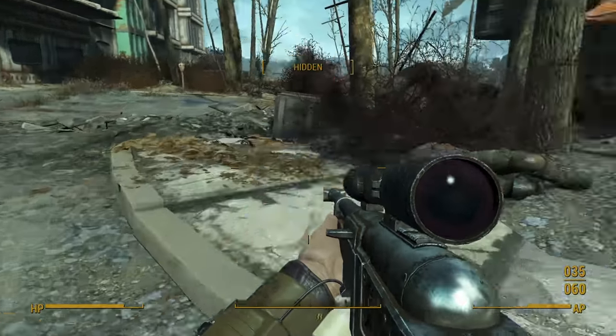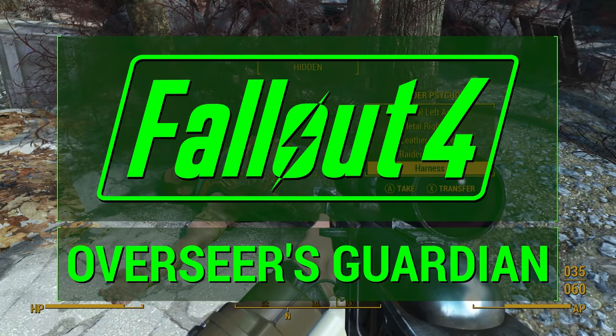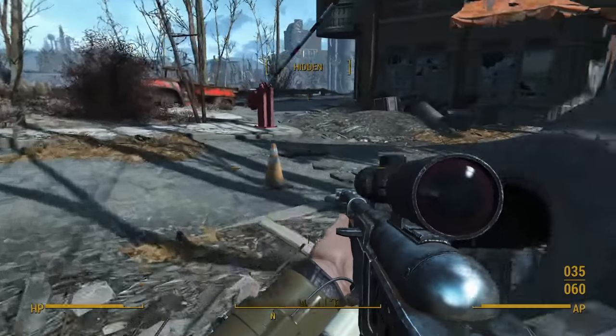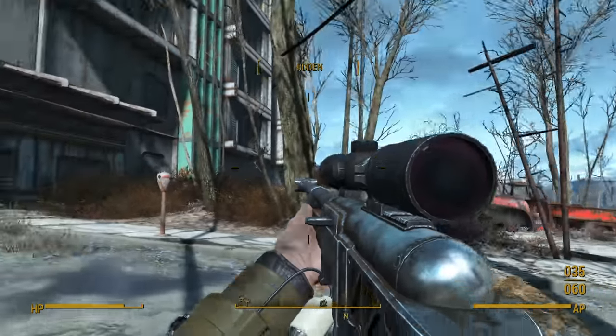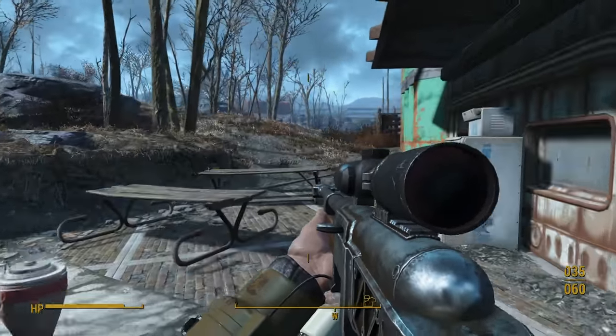Today I'm going to show you how to get the Overseer's Guardian, which is a sniper rifle with a very unique modifier. It's very, very good. First we'll look at the location of this weapon, and then we'll look at the various modding options, because there are a lot of ways you could go and still have a very powerful weapon.